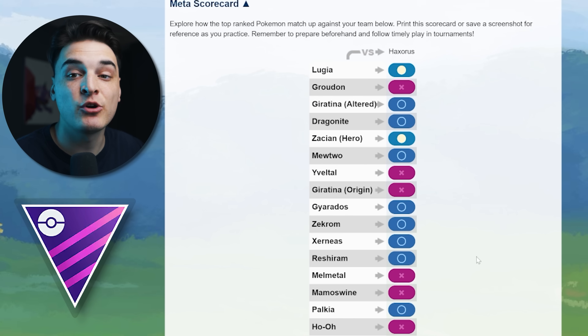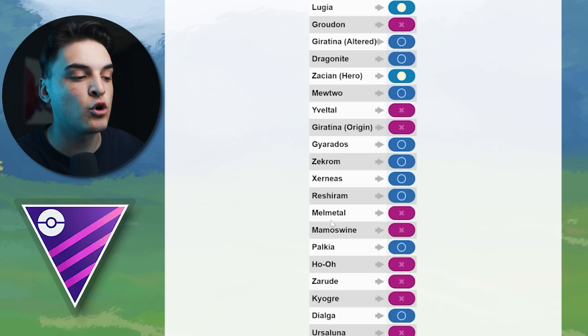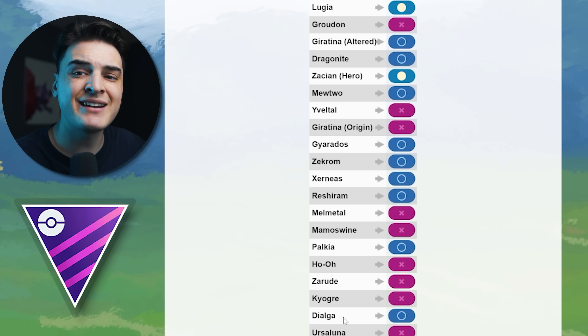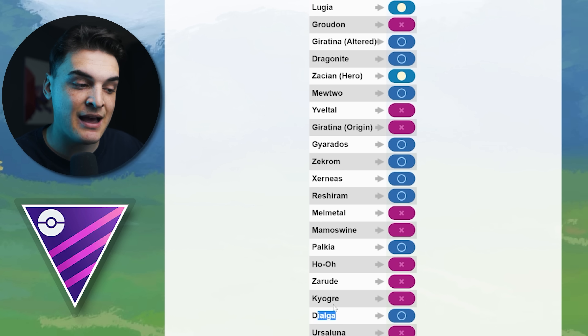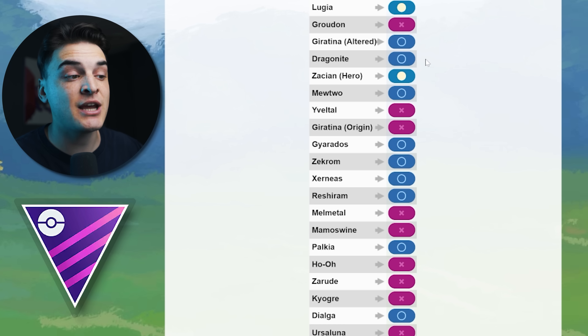Where Haxorus shines most is the Master League. With Counter, Night Slash, and Breaking Swipe it beats Groudon, Yveltal, Giratina Origin, Melmetal, Mamoswine, Ho-Oh, Zarude, Kyogre, and Ursaluna. It struggles against Zacian and dragon types running Dragon Breath like Dialga, Palkia, Gyarados, and Zekrom. It's especially strong in Master Premier Cup without legendaries — worth building for all three leagues.